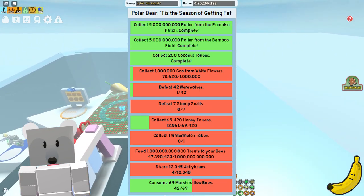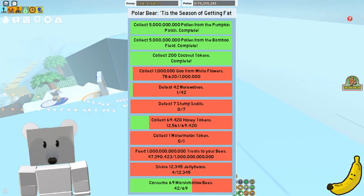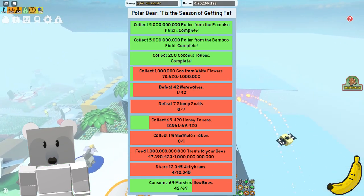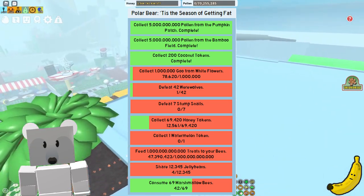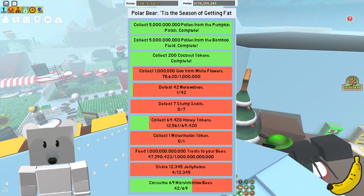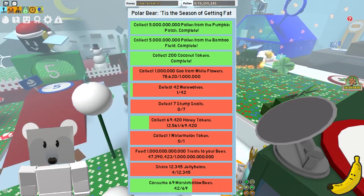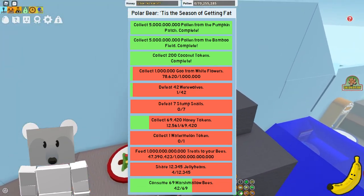It has: collect 5 billion pollen from the Pumpkin Patch, collect 5 billion pollen from the Bamboo Field, collect 200 Coconut Tokens — quite easy with the Coconut Crab — collect 1 billion goo from White Flowers, defeat 42 Werewolves, defeat 7 Stump Snails, and collect 69,000 Honey Tokens — very funny.